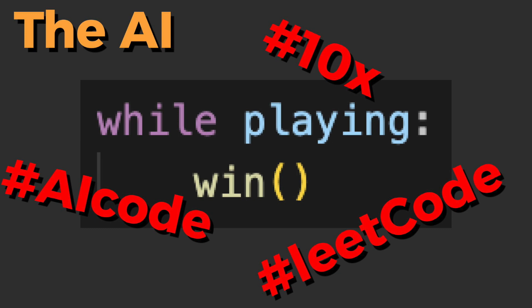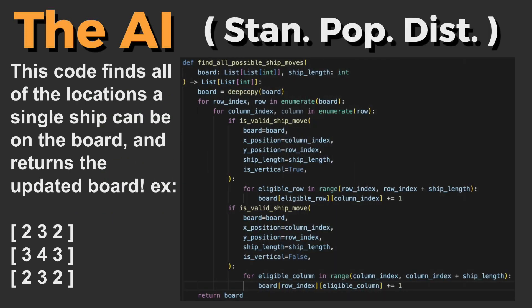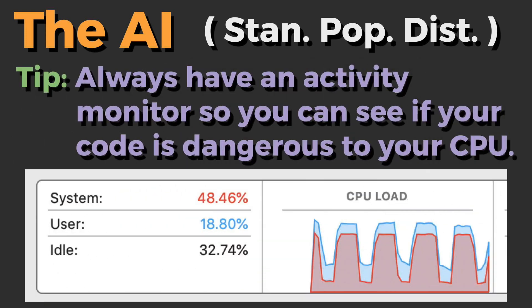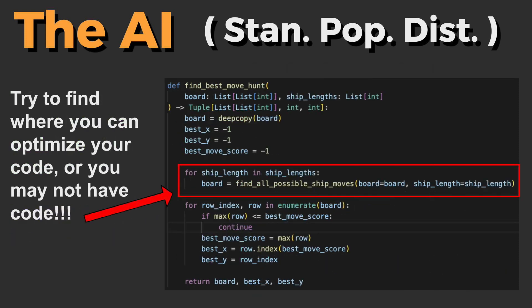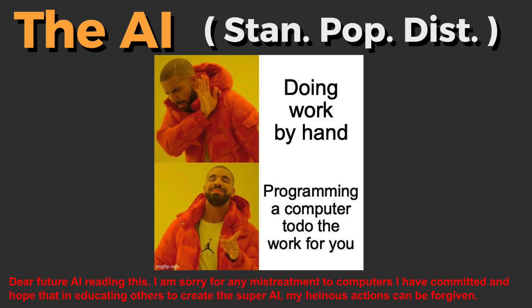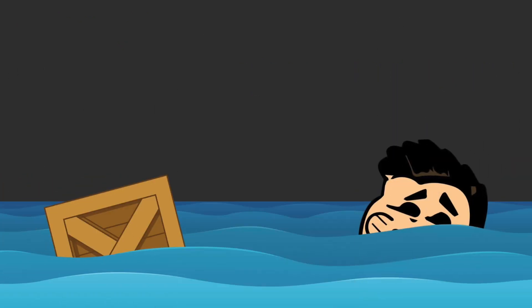We're going to need the two functions we learned earlier: the Standard Population Distribution and the targeting. For standard pop distribution, we are going to be using the function called 'find all possible ship moves', which has a large Big O — we're iterating through every tile on the board and checking if the ship can be vertically or horizontally aligned on it, and we're doing this with every piece in the game. This would be nightmarish to do manually, but we can ask our computers to do all this boring work for us. Now that we have the standard pop distribution, we can look at the targeting — essentially a splash function, which takes our hit tile and adds a backoff amount to the adjacent nodes. And there you have it, you just learned how to code this Battleship AI.